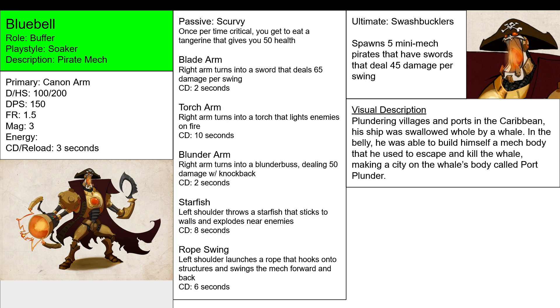For example, we have Bluebell. Roll is Buffer, so it's a tank. Playstyle is Soaker, because it can heal itself and take a lot of damage at once. Description: Pirate Mech. It is a pirate mecha suit type deal.